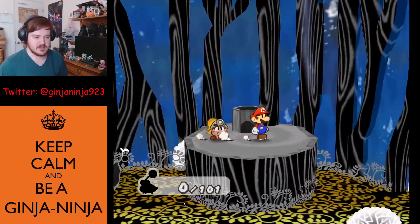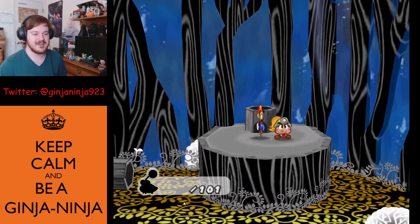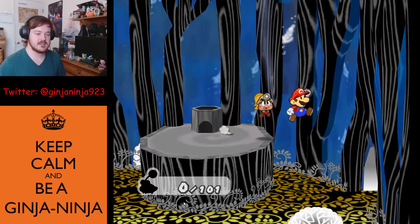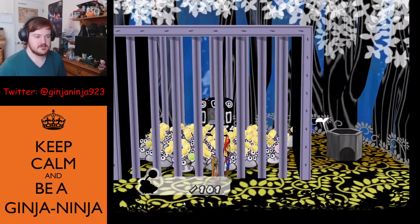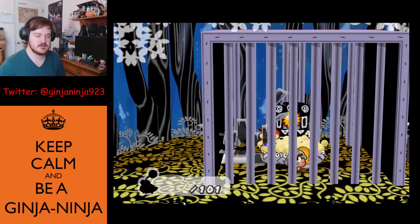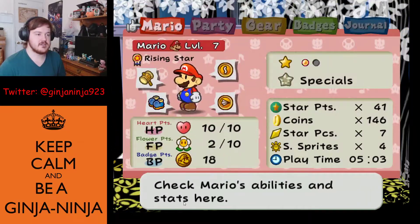I just thought it looked cooler and makes the thumbnail look nicer. As you just saw, I used the ground pound to get through those X's. I'm supposed to go through this pipe next, but I still need to save the Punies, so we'll go do that real quick. Let them all follow this fake pedestal — ground pound on this, push them all down the hole.